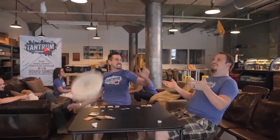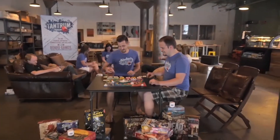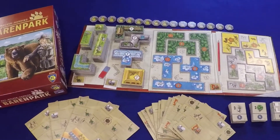Hey guys and welcome to Tantrum House. I'm Will Meadows and I'm Sarah Meadows, and today we're going to look at the game Barren Park. It's a two to four player tile placement game from Mayfair Games where players are trying to build their own bear habitat using Tetris-type tiles. The player to build the best combination of tiles and score the most points will win.